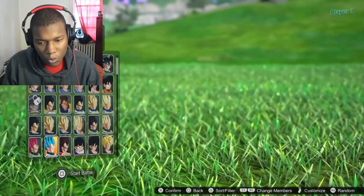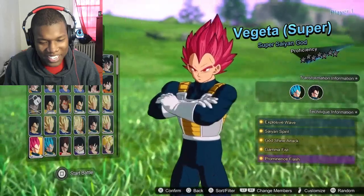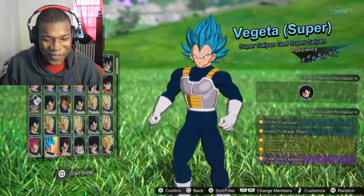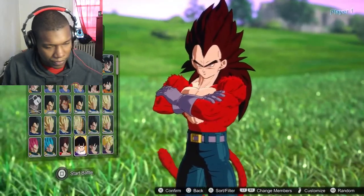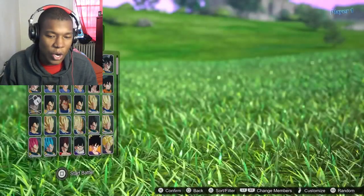Super Saiyan Vegeta — yes sir. Super Saiyan Blue, Super Saiyan God. Look at Vegeta out here — that blue looks so nice on him. Super Saiyan 4 Gogeta — my bad. And the bowl cut Gohan.